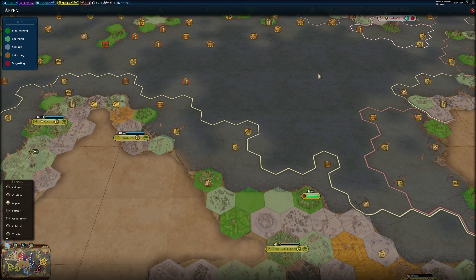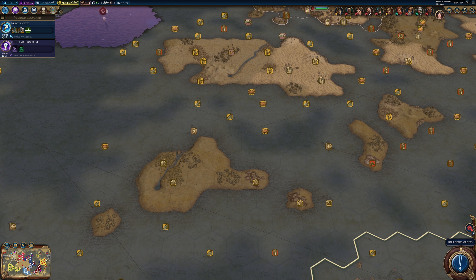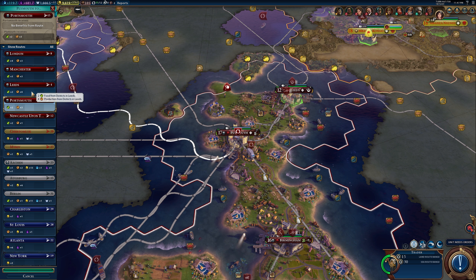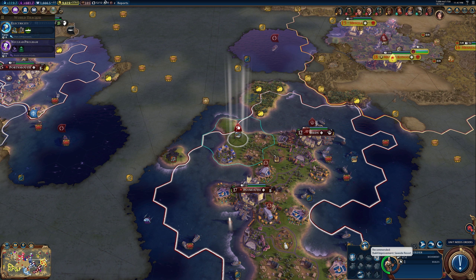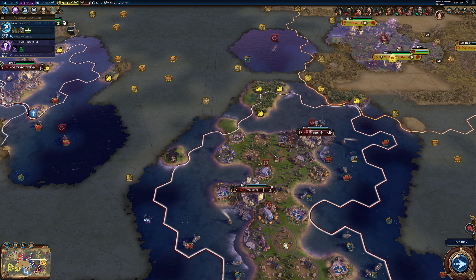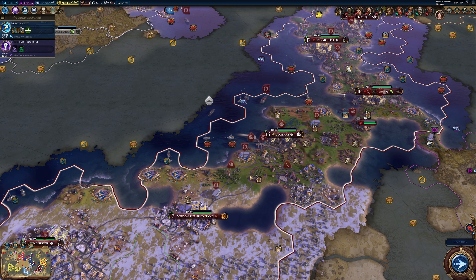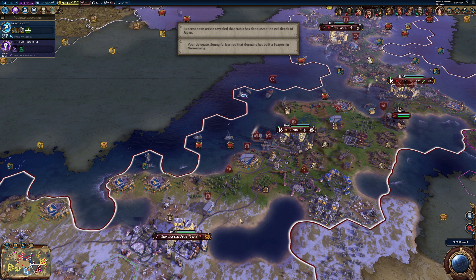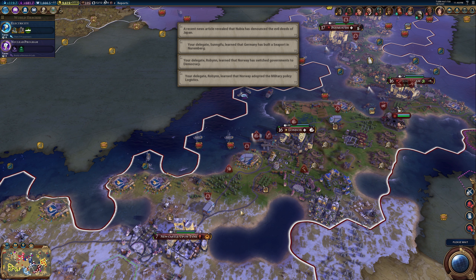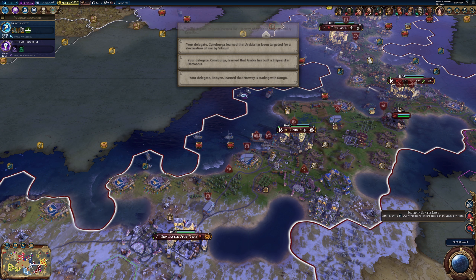I think this one over here might be a pretty decent spot because it would open us up some trade routes in this direction. We'll see about that because we get still a bit of culture thing next to it as well. Trader, trader - let's just go to Leeds then, give you some production. We're gonna plant woods trying to help the breathtaking a little bit more. Promise fulfilled - well good, lost some suzerain stuff.